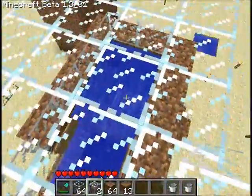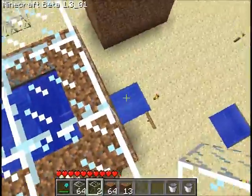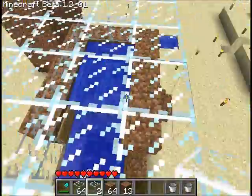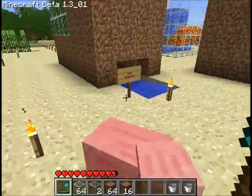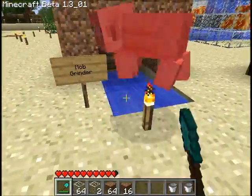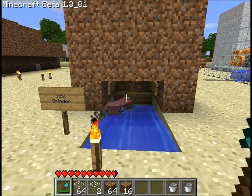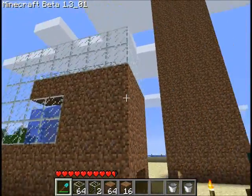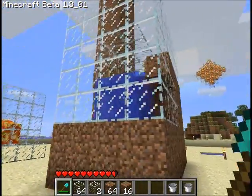Basically, any mob which gets entered into this section here will get dragged in, come up here, and then be forced into the grinder itself. Let me demo this — I have a pig. Let's see whether I can get it in the machine. Come on piggy, into the machine. There we go. You'll see as he goes along he'll get forced up the stairs, up the elevator, into the grinder, and get sucked down into the machine where he'll be killed and his lovely pork chops will come out.